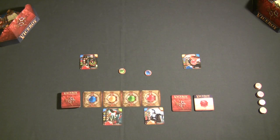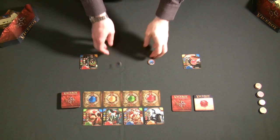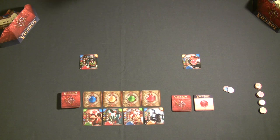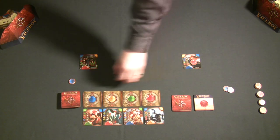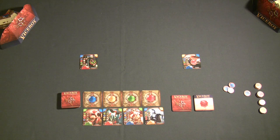If multiple players bid the same color gem, those players lose their bid gems to the reserves and neither gets a character — and they go to a second auction round. If they bid the same color again, they lose those gems too and go to a third and final auction round. If they still tie on the third round, those players get no characters but receive gems as a consolation reward.